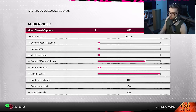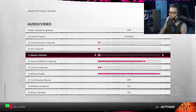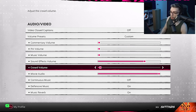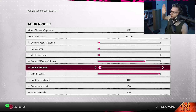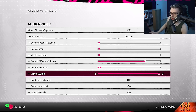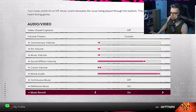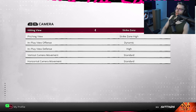Audio/Video is a big one. I turn off commentary, PA, and music — music because of DMCA, and they all get annoying after a while repeating the same things. Crowd volume I have a little bit just for ambiance, but apparently there's a bugged noise with crowd volume this year making a static sound, so I have it low. Movie audio I think has to do with storylines cutscenes so I keep that on.